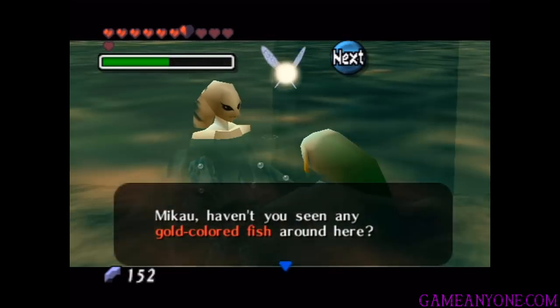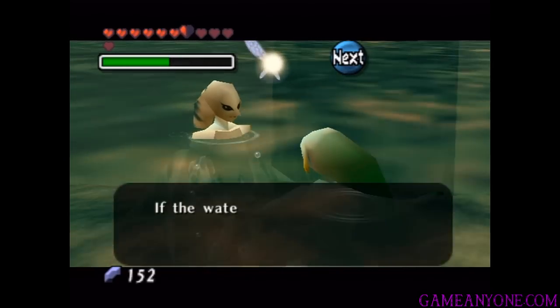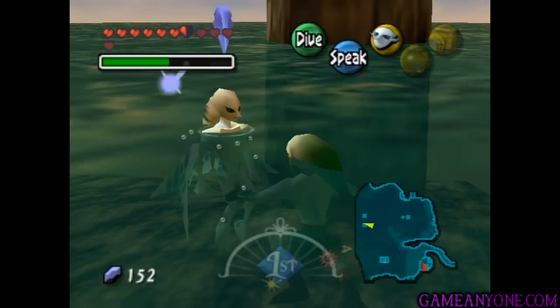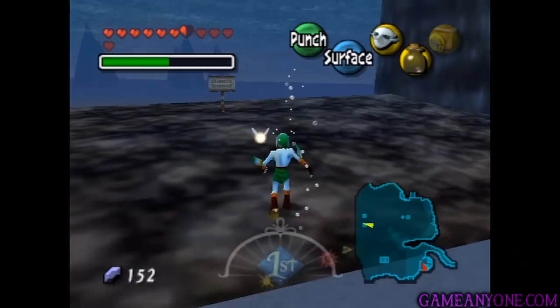Haven't you seen any gold-colored fish around here? Gold-colored fish know this area very well. I was thinking of getting one to guide me to Pinnacle Rock. If the water wasn't so murky, I wouldn't have to rely on the guidance from a gold-colored fish. Yeah, we need to get a gold-colored fish. Thankfully, we have one, so we're good.